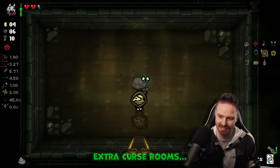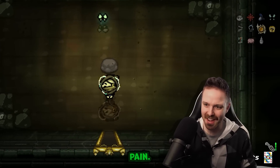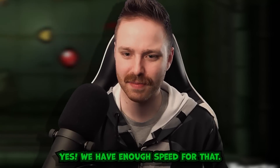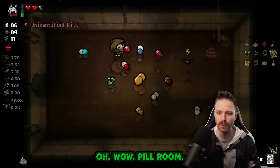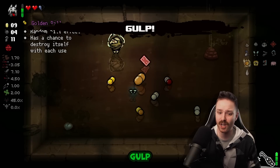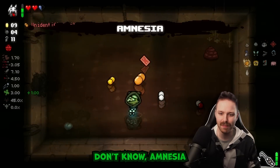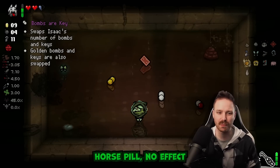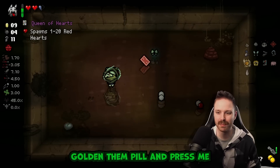Extra curse room. Tinted rock - all rock! Yes, we have enough speed for that. Pill room and there's a golden pill - if only we were just normal Cain. Oh no, amnesia. Really? Super drowsy - horse pill, no effect. Golden pill - impress me.